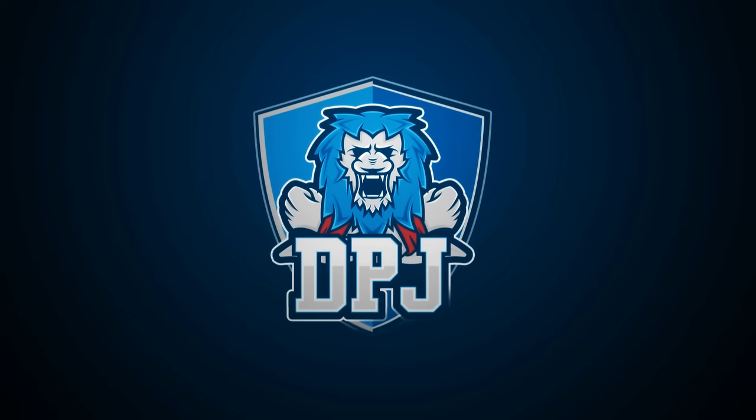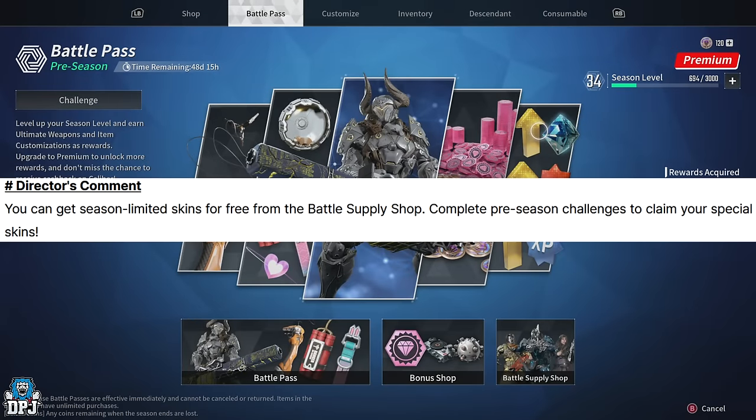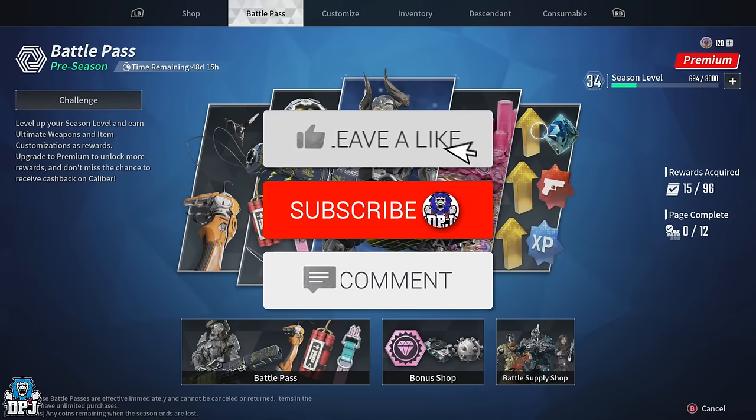Within the latest patch notes for The First Descendant, where they applied hotfix 1.0.2, they mentioned that you can now get limited skins for free from the Battle Supply Shop. Complete pre-season challenges to claim your special skins. If anyone's confused on what this means and how you do it, I will explain everything you need to know in today's video.